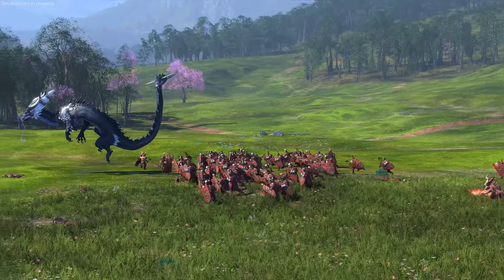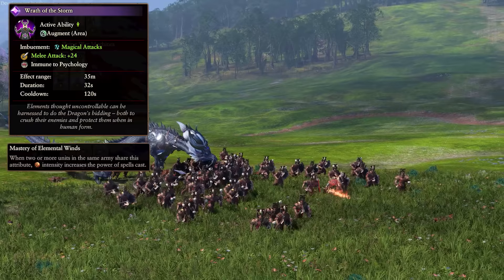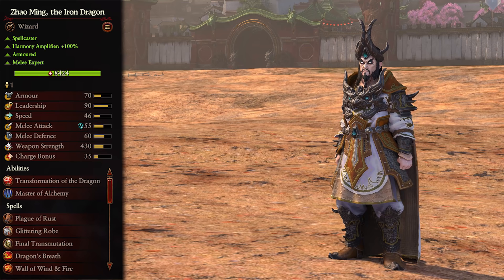She also has a few abilities. Wrath of the Storm improves allies' melee attacks and grants them magical attacks and immunity to psychology. Mastery of the Elemental Winds improves magical power for every unit within the ability's range. And Disdain of Dragons, which reduces the melee stats of nearby enemies.